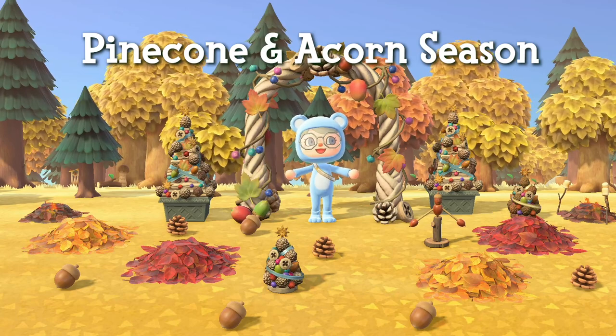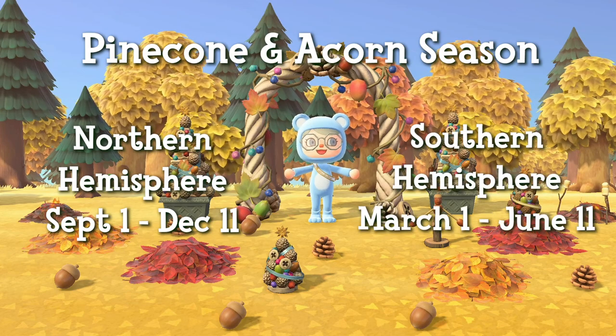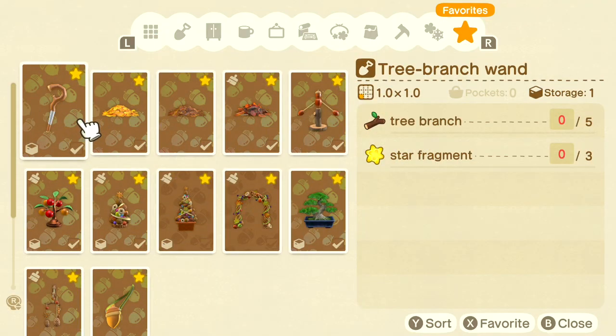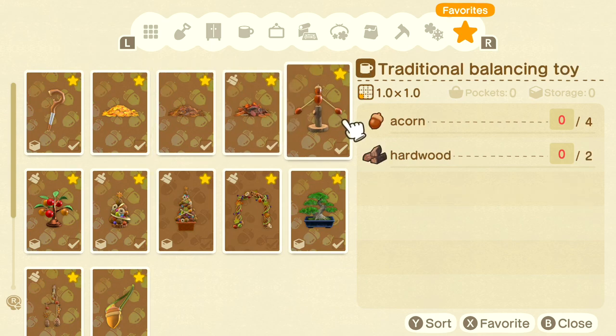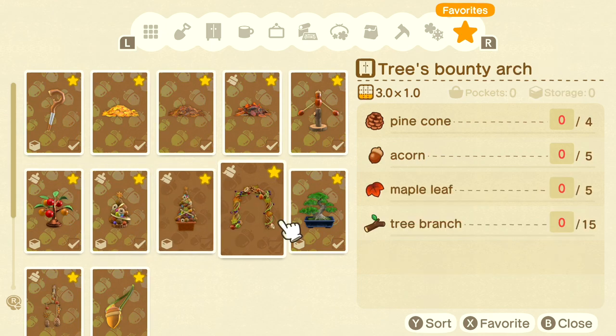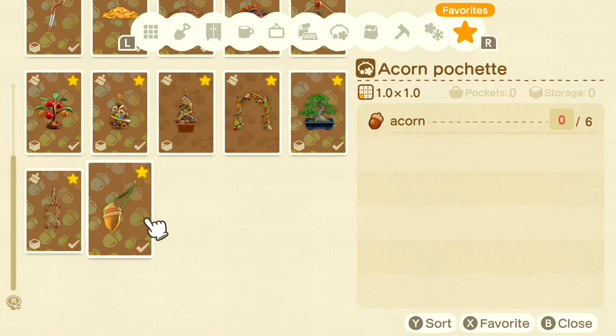The acorn and pinecone season in New Horizons is from September 1st to December 11th in the Northern Hemisphere, and from March 1st to June 11th in the Southern Hemisphere. This gives you about three and a half months to collect all the acorn and pinecone DIYs, along with all the pinecones and acorns you'll need to craft these DIYs. The DIYs in this set include the tree branch wand, the yellow leaf pile, the pile of leaves, the leaf campfire, the traditional balancing toy, tree's bounty lamp, tree's bounty little tree, tree's bounty big tree, tree's bounty arch, the pine bonsai tree, the tree's bounty mobile, and the acorn pochette.